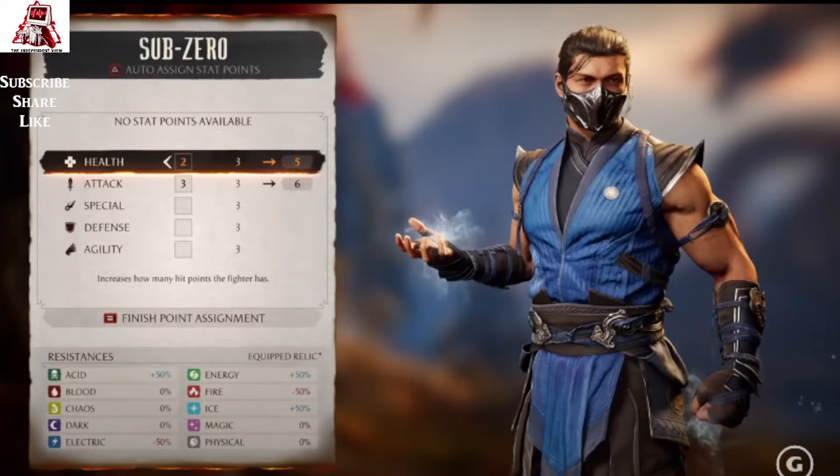At the bottom we've got resistances and an equipped relic slot. They didn't go into equipped relics much, but looking at resistances: acid blood makes me think of Nitara, chaos makes me think of Havik, dark — not entirely sure, maybe someone like Sindel — and electric is of course Raiden. There's also energy (could be Li Mei), fire (Scorpion), ice (Sub-Zero), magic (Sindel maybe), and physical (the likes of Shao Kahn or perhaps Geras).